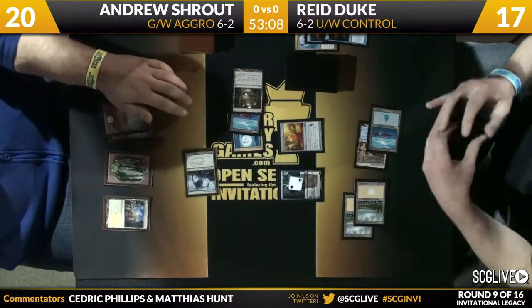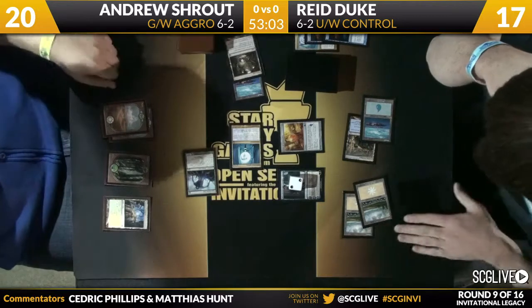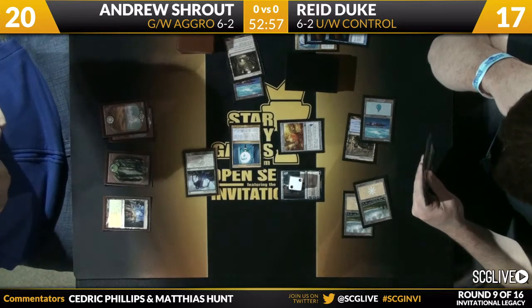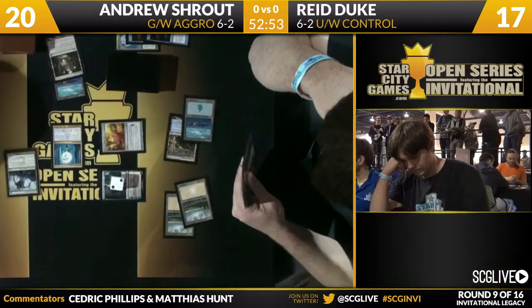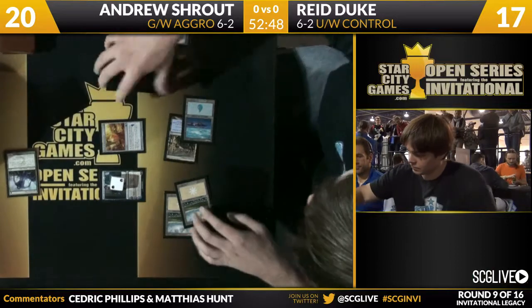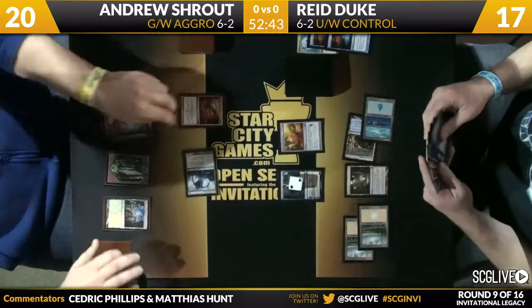If he is in the double Advent hand, he has to be very scared of that Detention Sphere — that card will be very good against two things with the same name. He does respect the Detention Sphere, putting it in its own pile. The big question is: does Duke need lands or does he actually need spells? He has resolved two Divinations, does have four lands in play. This is a very mana-hungry deck playing 27 lands, and he is going to take two more lands — among them a Mutavault.